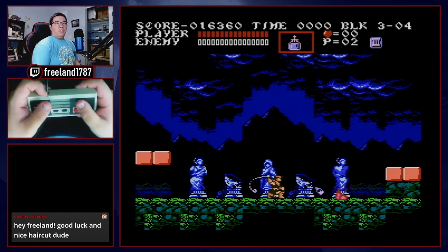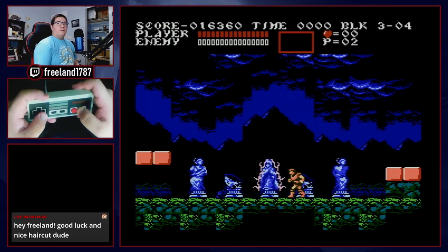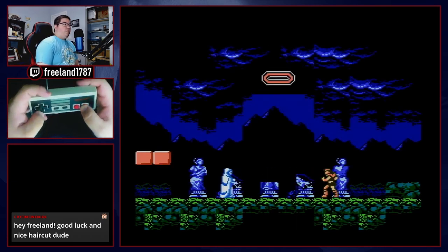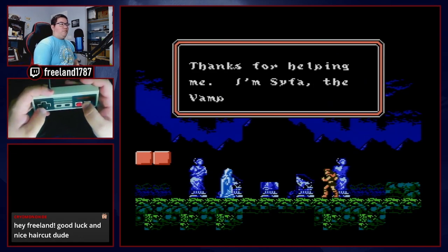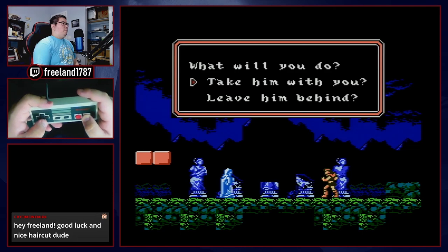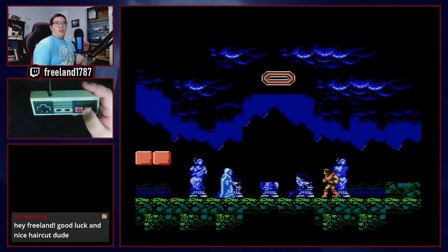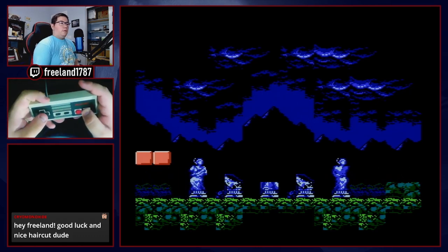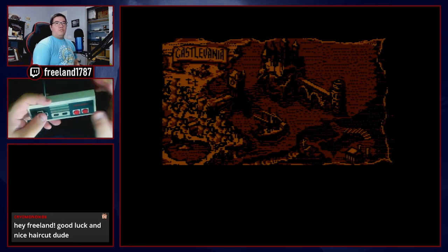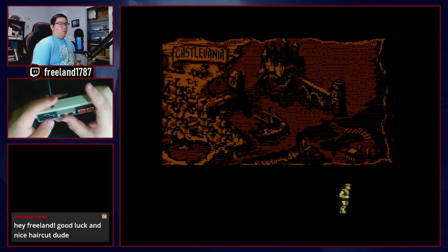I recommend putting a save state for Cyclops and practicing that quick kill. After you defeat Cyclops, Sypha becomes freed from her stone prison and asks for help. But this is Trevor-only, so we say no — this ending is no longer canon. Hold A at the end of the battle to get to the cutscene. Let's now begin level four.